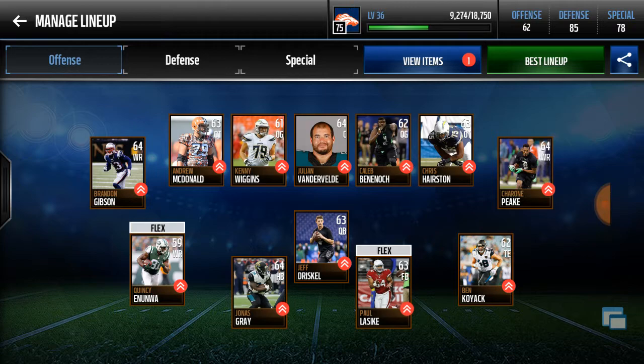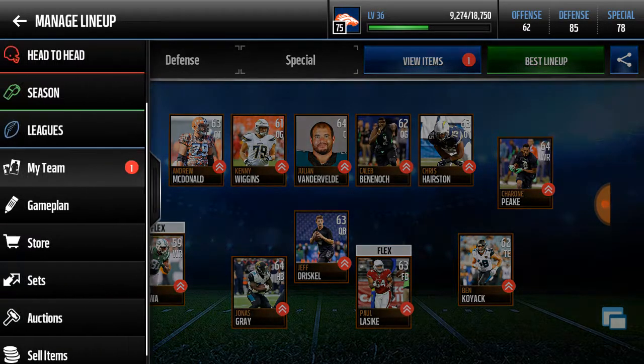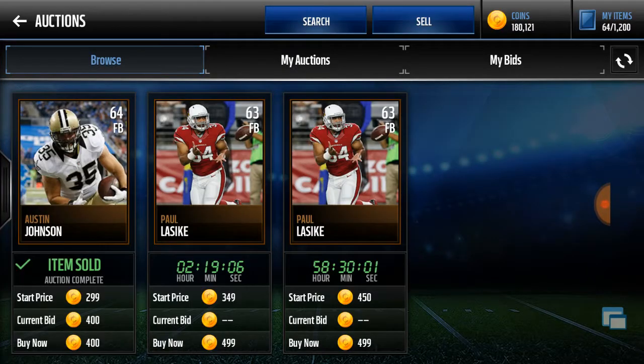Here are the rules: I'm going to go to the auction house and look up three different filters — everything's going to be offense. There's going to be one round that's 85 through 88 overall, then 88 through 91 overall, and then 91 through 94 overall. The first three cards are the ones I have to choose from to buy. We mostly want a quarterback, a running back would help, and some wide receivers. We don't really need offensive linemen or a fullback.